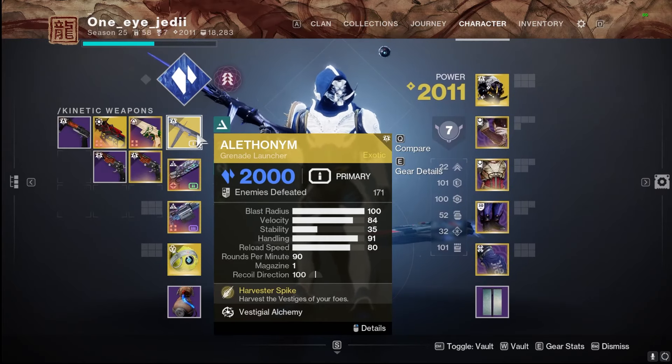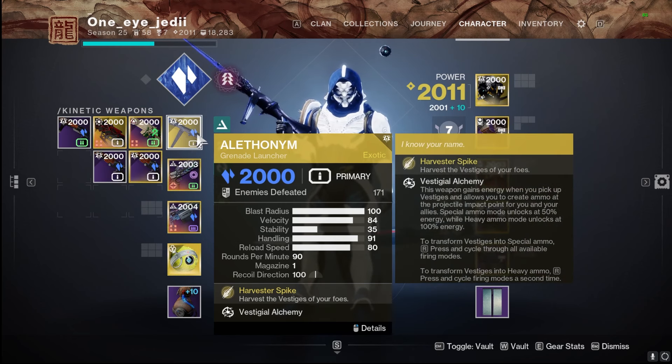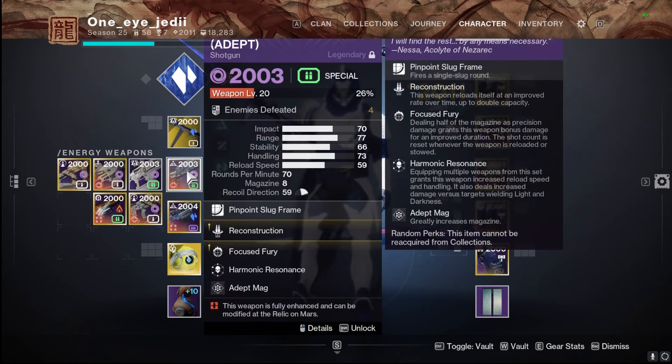Before covering armor and mods, I'll cover weapon choices. I went with the new exotic we got here so we can get that Harvest of Vestiges, creating ammo for us and fellow guardians in both energy and heavy slots. It also plays into the Stasis synergy of this build. It's a very nice synergy with the artifact on top of that, as it is a primary ammo grenade launcher, and I'm really liking this a lot.